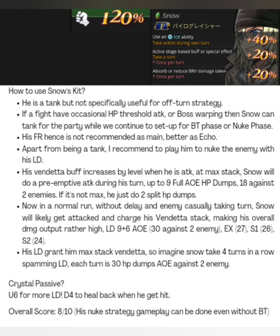And how to use Snowskid? His FR first: 40% Ice Ability, 20% Active Stage Base Buff or Special East Side, and 20% when he Absorbs or Reduces Brave Damage Taken. Which means you need the enemy to be attacking your party to get that 20%, and during his own turn it's 60%. To me, that is not really a good FR. If you want a BT Phase setup, you want that 80% generic, not 60%. And if you want the enemy to take a turn and attack you, we have Calgar at 50%, and Ruby Conte is higher than that 20%. So you probably will not use his FR as main — let's just use his FR as an echo.